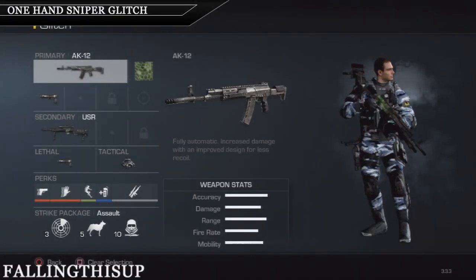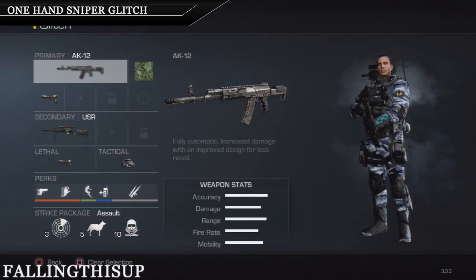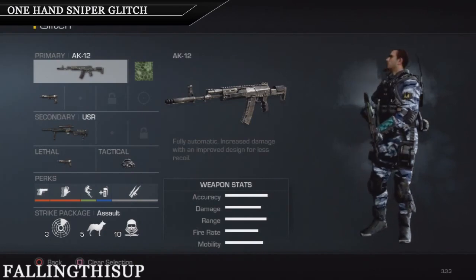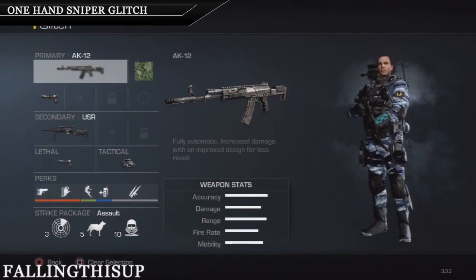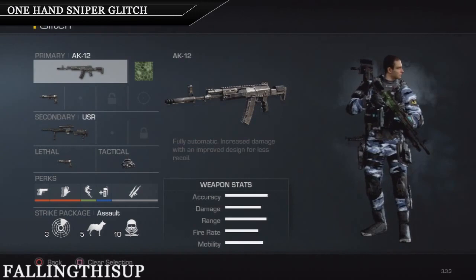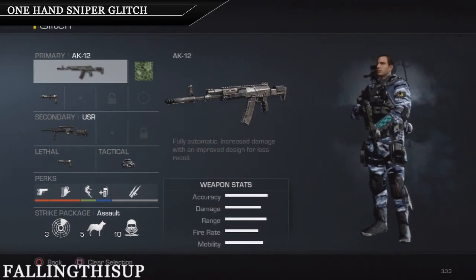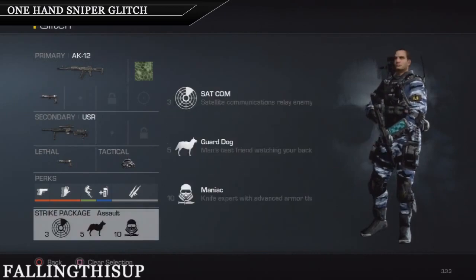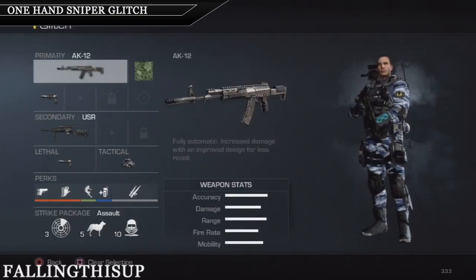What's going on guys, this is Falcoots, and as you can see this is my first tutorial. I think it is a very interesting tutorial because it is a glitch tutorial — you can have the one-hand sniper.